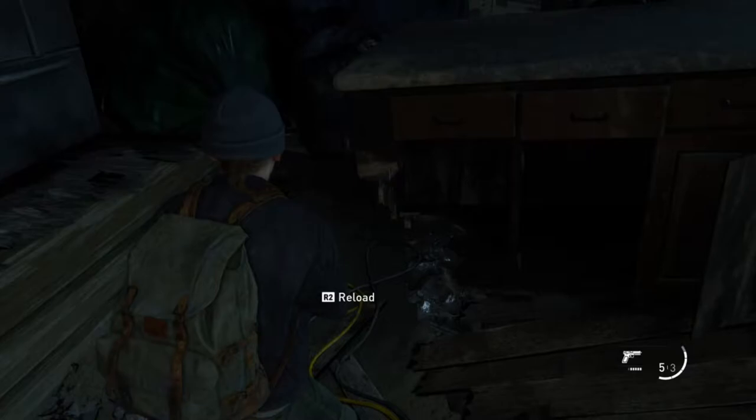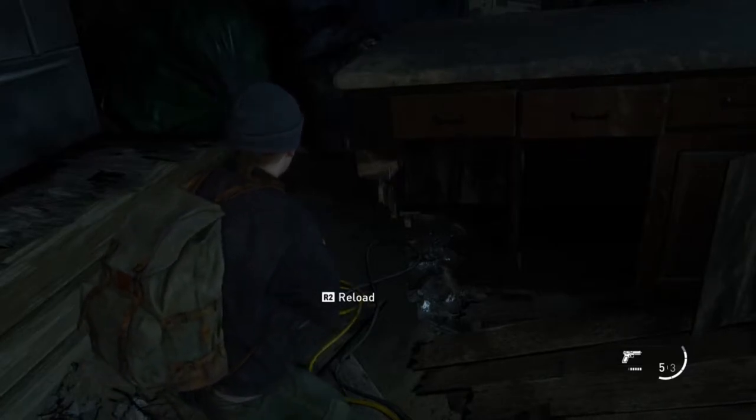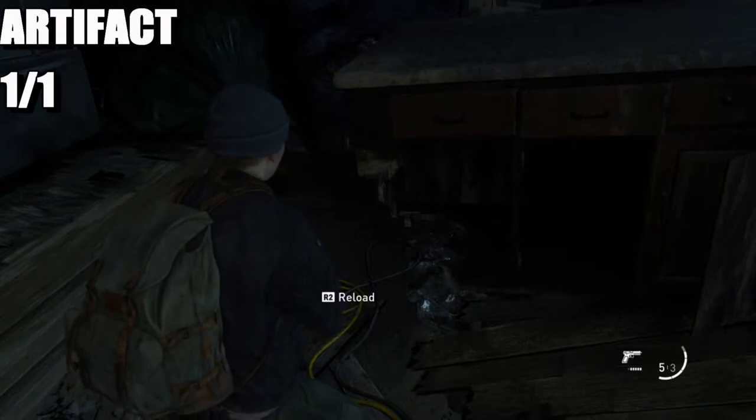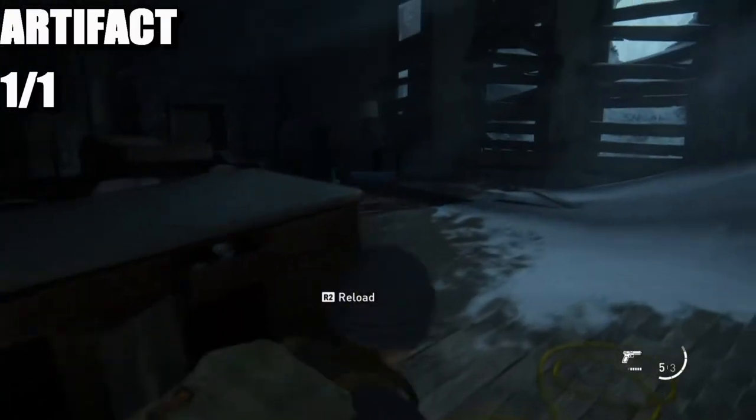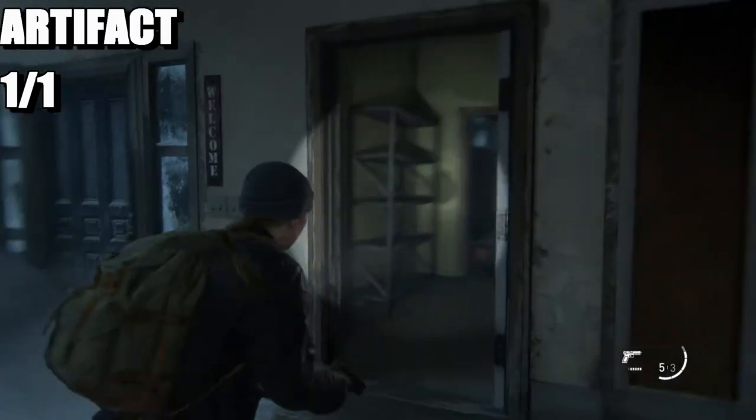What is up guys, Matt from Scudbusters. Today we're on The Last of Us Part 2 — this is going to be the collectible guide for Chapter 3. There's only one collectible in this chapter, and it's an artifact. We are in this house, so once you come inside the house, here's what you need to do.